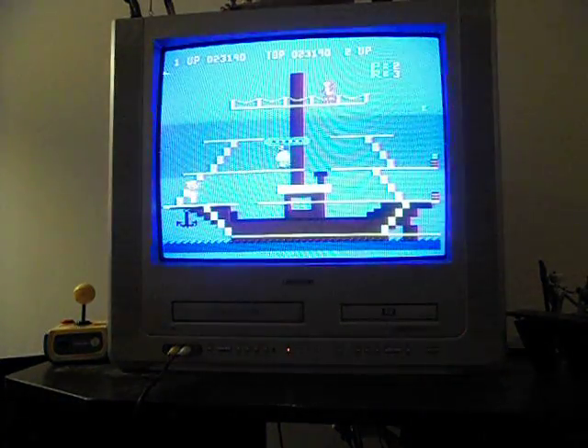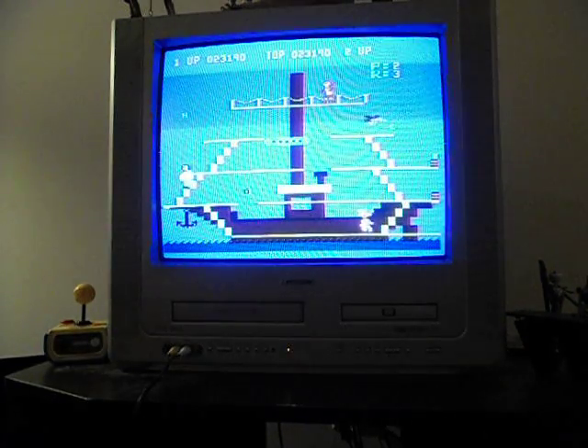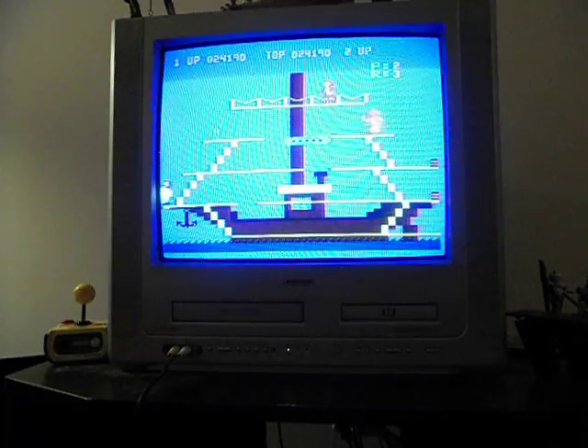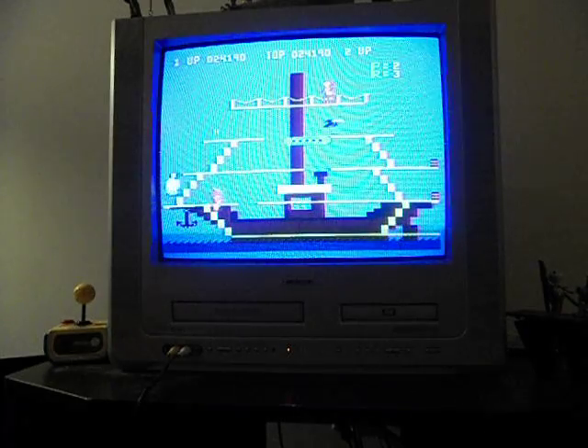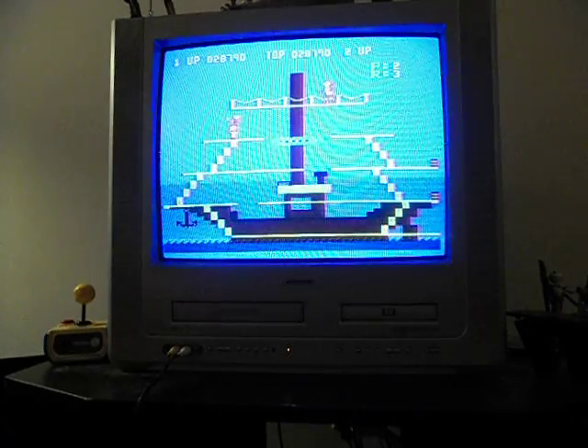Here's level three — the pirate ship. This level is a lot of fun; it's challenging but it's a lot of fun. You're impervious to these buzzards and you can beat the shit out of Bluto. Oh yeah, yeah — bitch!